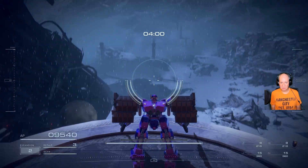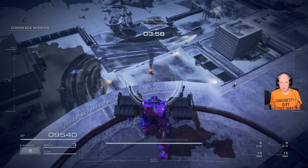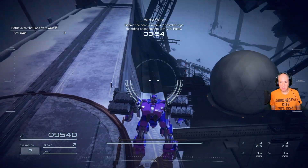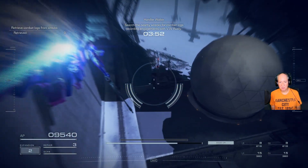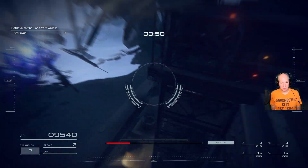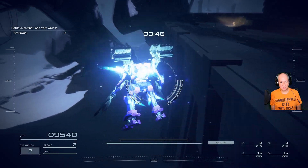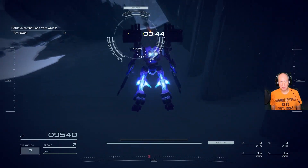Activating combat mode. So as you can see, there are a couple items right down there — that's not where we want to go. We want to go this way, right on down here. And there it is.